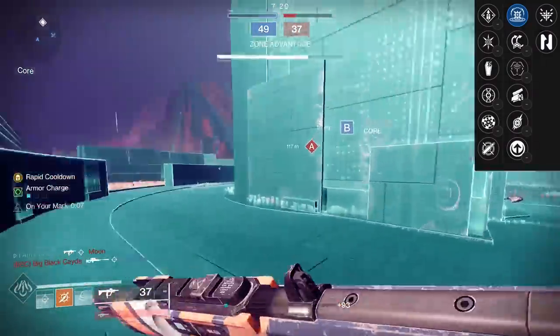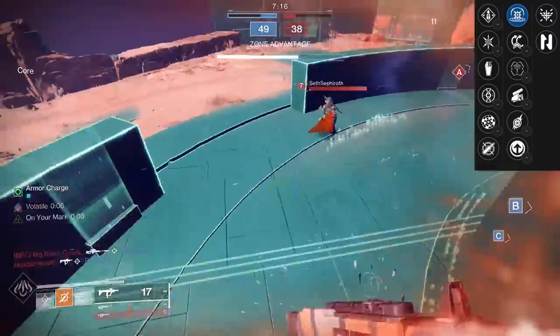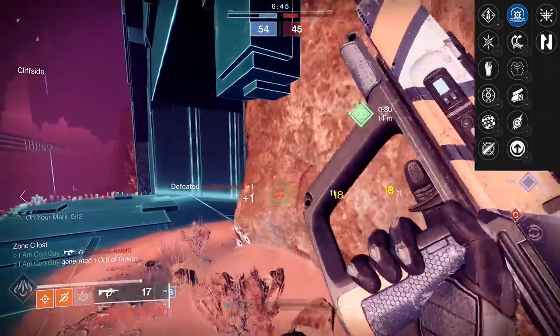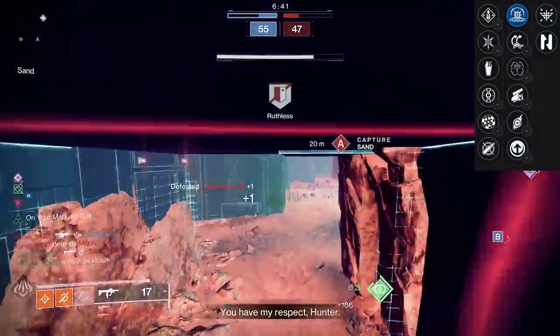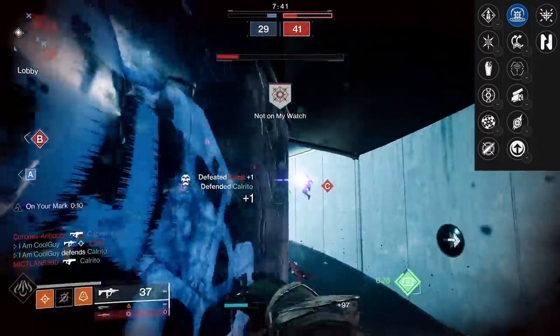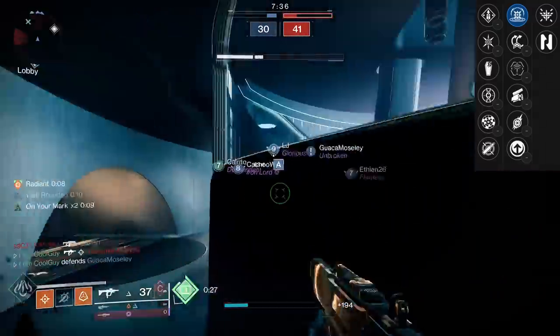First I want to talk about the Crucible, because this is the first SMG we've ever had with Kinetic Tremors, and that alone is worth a pickup. It's going to be useful, period. What's really intriguing is Kinetic Tremors in the Crucible. It needs a certain amount of bullets to land, then sends out three waves. Historically, even with enhanced Kinetic Tremors, something like Chattering Bone could get there — but most weapons just can't in the Crucible because the TTK is already over.